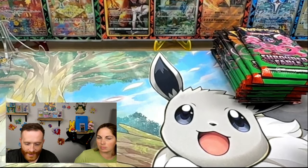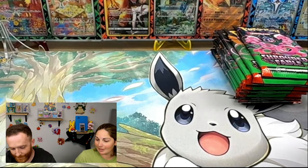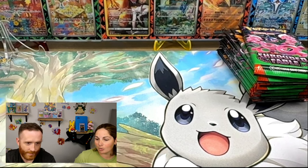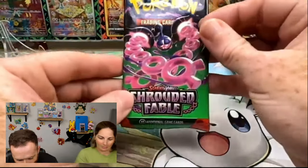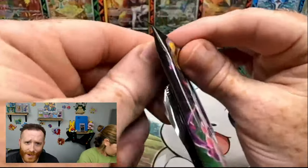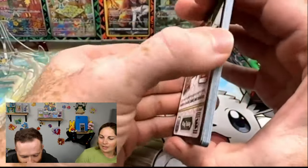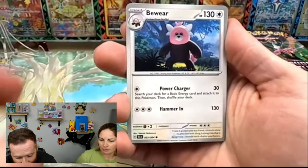We are going to be battling today, mainly for clout. The scoring is one point for EX hits, and if it's a hyper rare or a special illustration rare, that's two points. I want everyone to know I'm the GOAT when it comes to Shrouded Fable. Our last live ETB case pull had two SIRs and one hyper rare — go back and check that live out, it'll be in the description below.